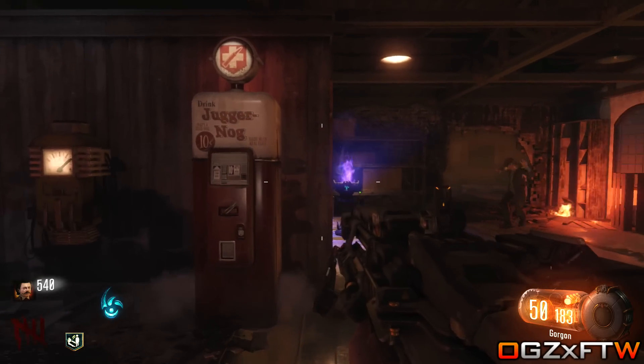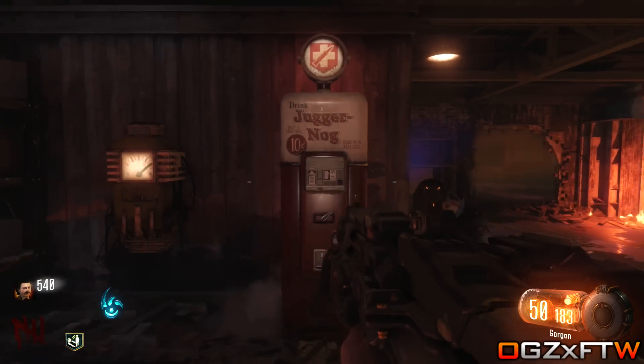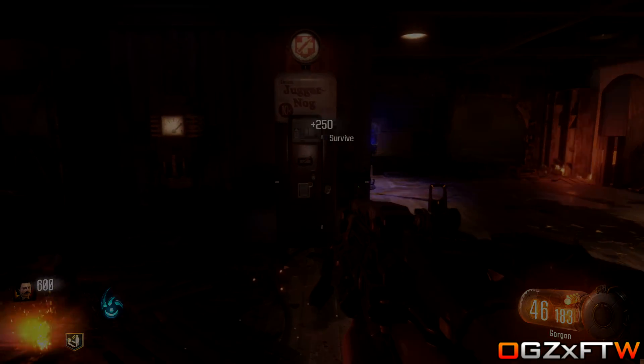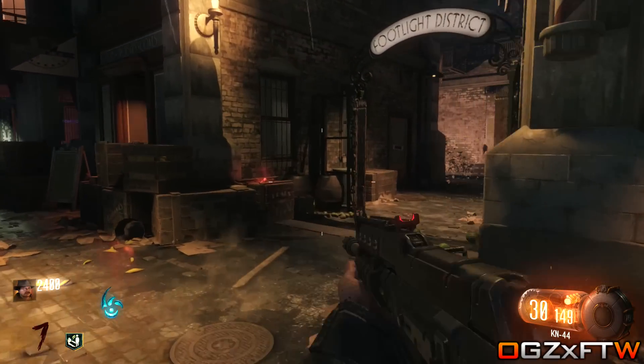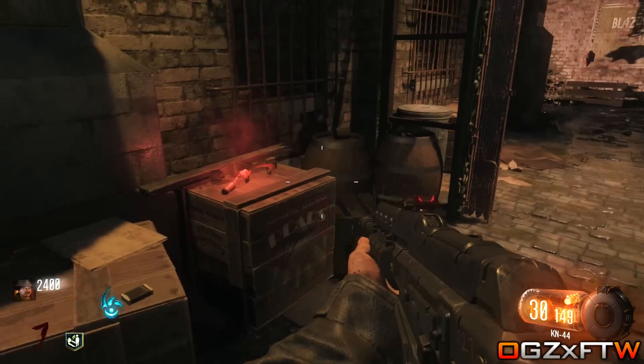As you can see, here is the second location for Juggernog. Once again you will need to become the beast and put the power on next to it to get it. Moving on to the third and final location — if you see Juggernog on this box here, you need to go through to this location.